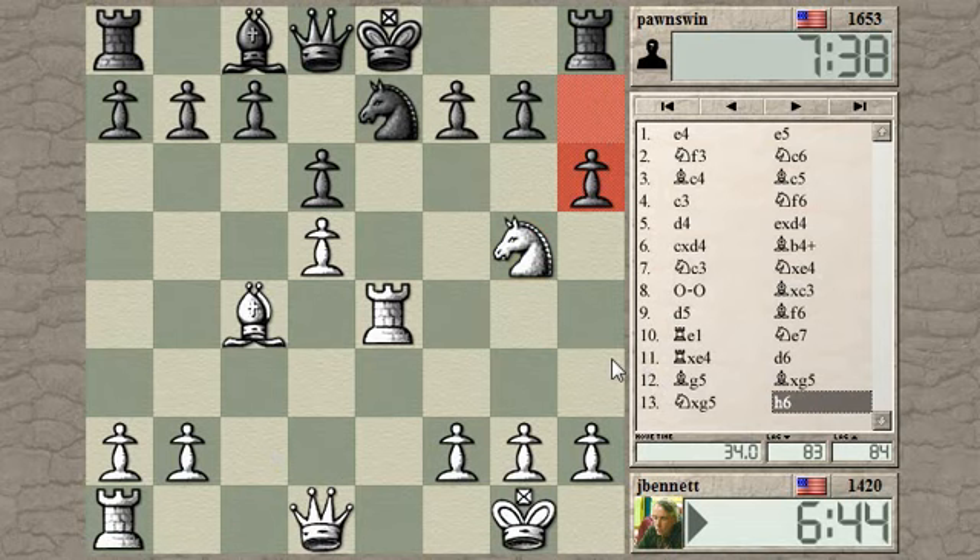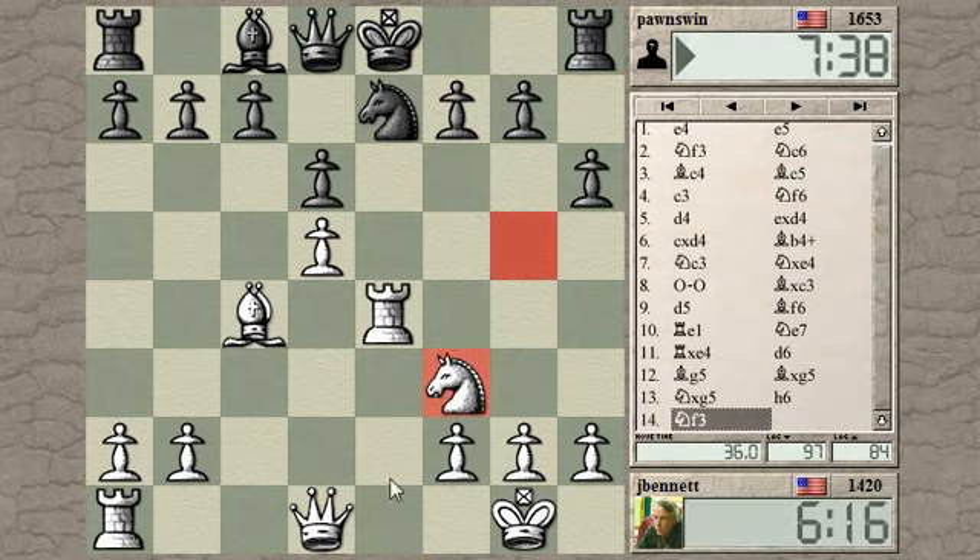So he kicks my knight first. The question is, can I play knight takes f7? Knight takes f7, king takes, queen f3 or h5 check. He can interpose with the knight if I check from this angle. If I come here, the king drops back. I don't think I have enough force to really justify that. If the knight drops back, that's okay — I'm going to put my queen on the e-file anyway. I'm not worried that the knight on f3 blocks the queen's access to h5 and g4.